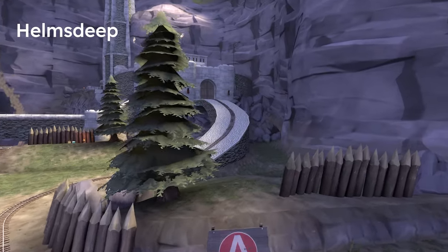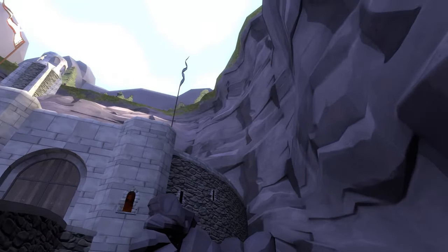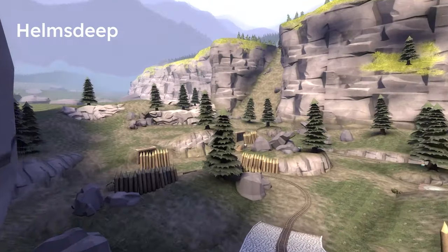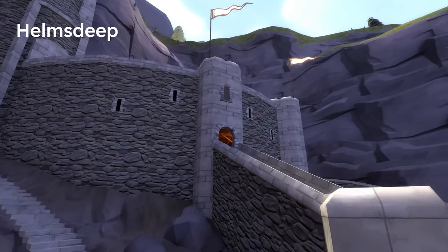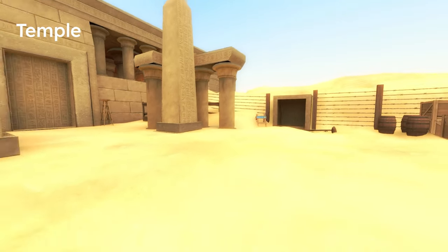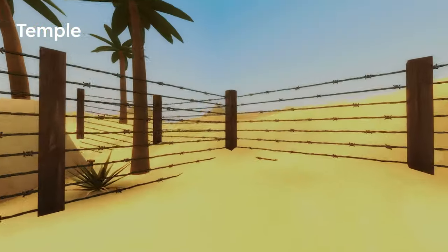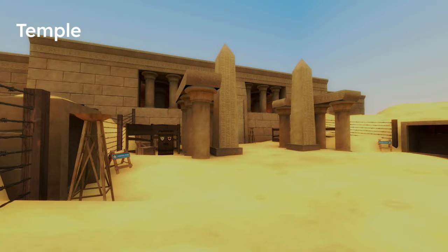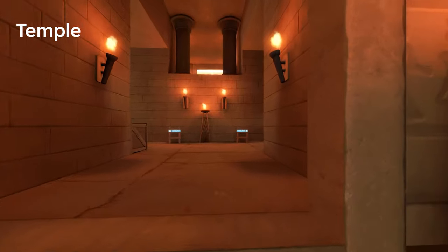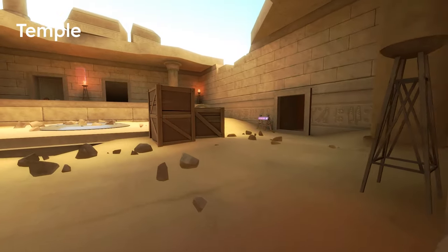Helm's Deep — I believe this map is from Lord of the Rings. I actually played it and it's too big to enjoy. Temple — very bright, someone give me sunglasses. Obviously this map is themed around pyramids and Egypt, and I think it might play out very nicely.